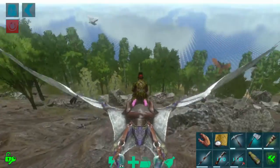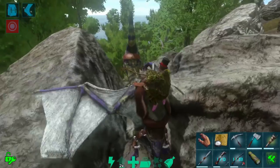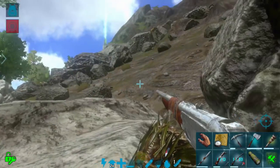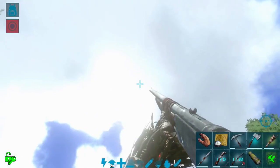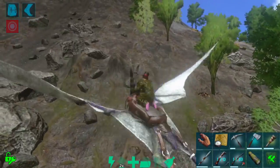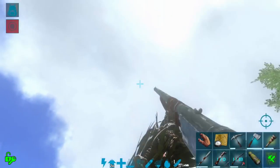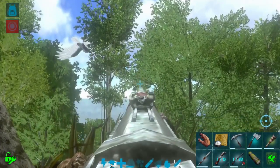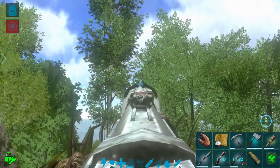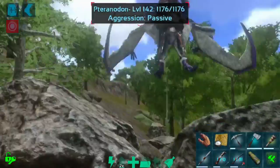Let's not mess with the scorpions because they're a big pain. Let's go land on this rock. Where'd the Argy go? Where'd it go? Oh, there you are — how did you disappear? We're gonna get this guy. I don't know if we'll get a shot through the trees — headshot! Yes! He's down. Awesome. That was a challenge and a half, but we did manage to get this guy down.